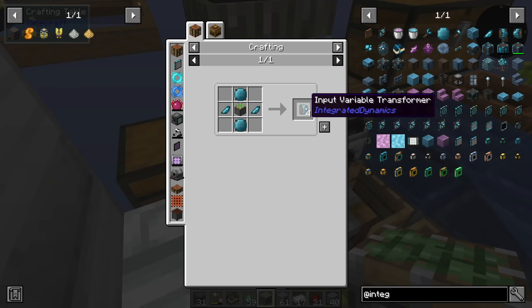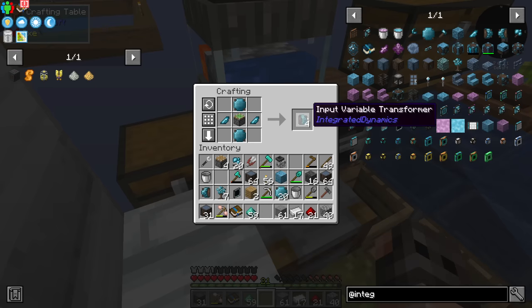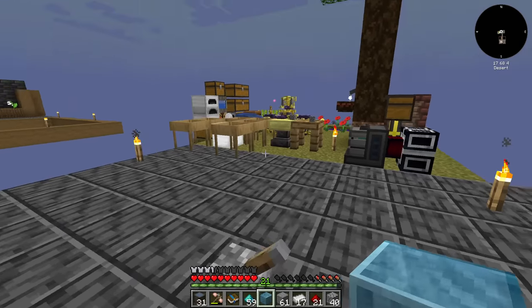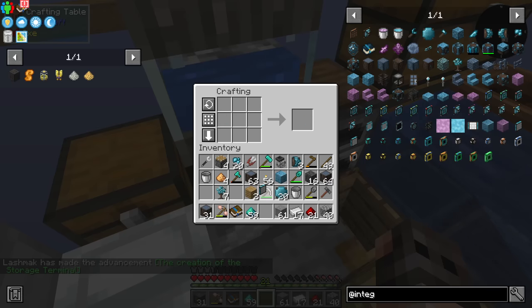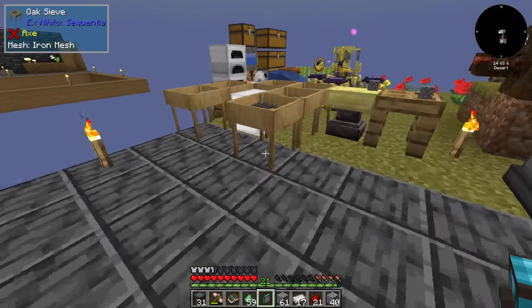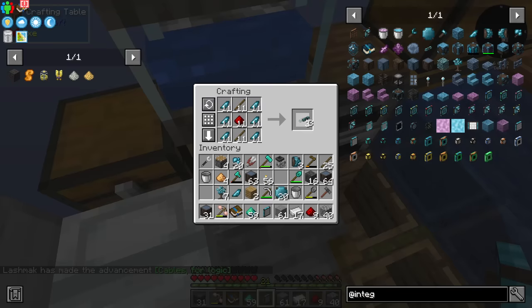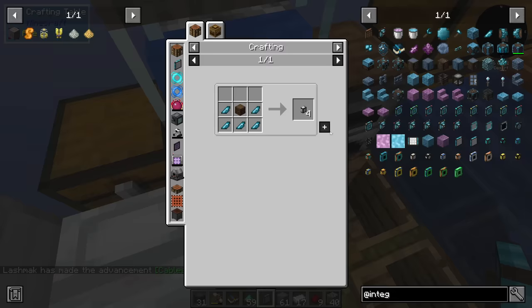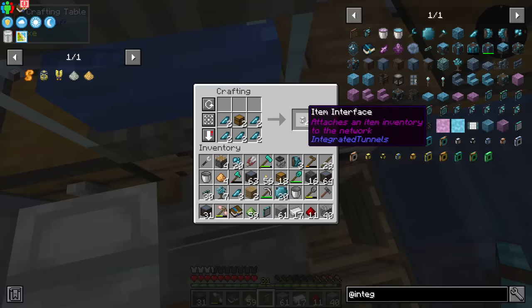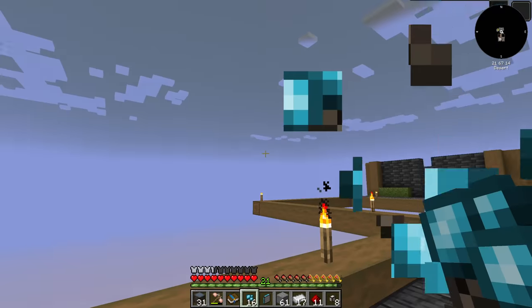We should be able to make the input variable transformer. I also made the mineral glass and we need some glowstone — that gives us the terminal. The only things remaining are a ton of cables and item interfaces, which require chests. They give you night vision, interesting.